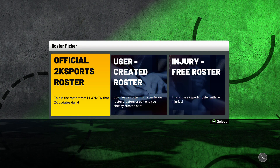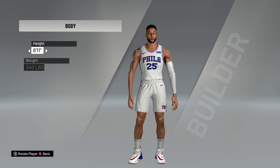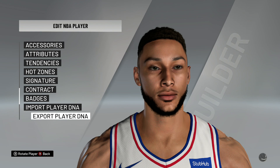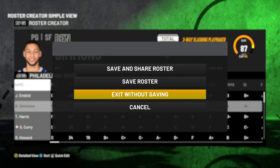Let's say I'm currently on the original XA of the patch. I see Ben Simmons — I want Ben Simmons to be exactly what my MC is. All you gotta do is: Edit Player, Export, Save Player DNA, and rename it — for example 'Ben.' That's how you export DNA. It's basically the same regardless of whether you're using a crack version or Steam.